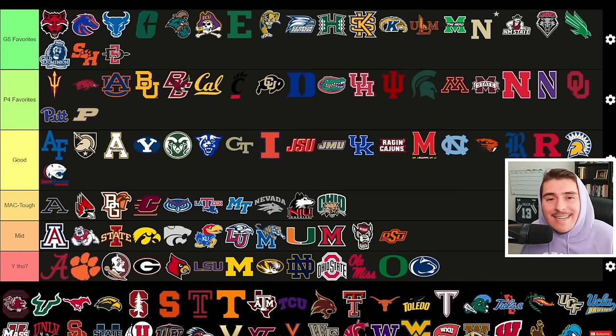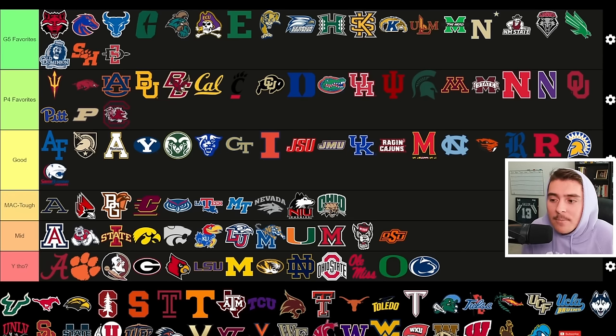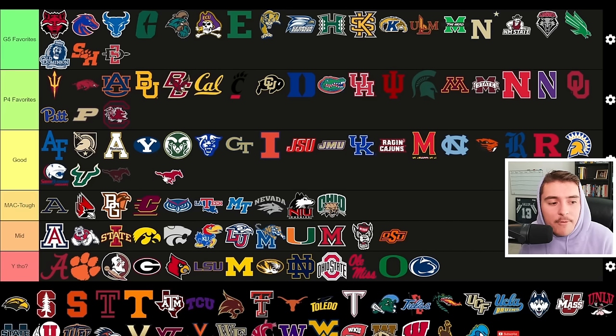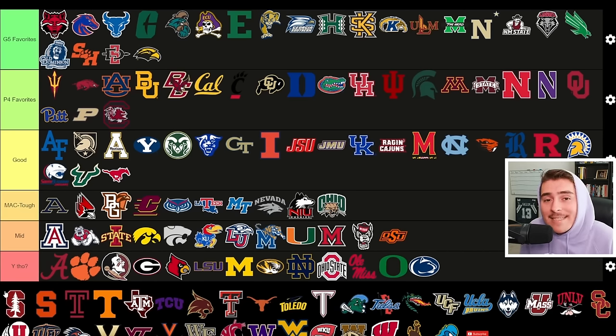South Alabama is a sleeper in the Sun Belt — they had a good year with a decisive bowl win over Eastern Michigan, so look for them to be competitive. South Carolina had a losing season with Rattler at the helm, now has a new quarterback and arguably one of the hardest schedules ever, so Gamecock fans will want to jump in and rebuild right away. USF has had rebuild momentum, going from four wins in three years to seven wins last year — they're a good tier option now. SMU jumps from the American to the ACC but is good tier because their skill position roster should let them compete in year one. Southern Miss is a favorite of mine — they went three and nine last season and are now without Frank Gore Jr., seemingly needing a talent infusion.